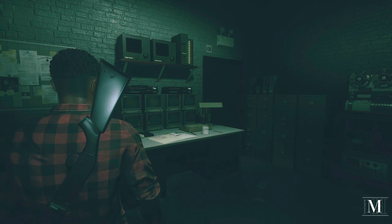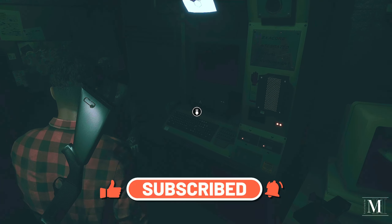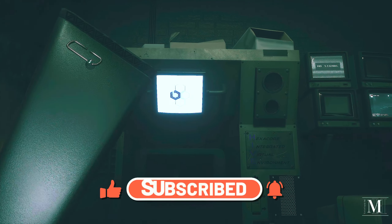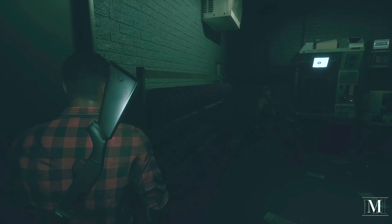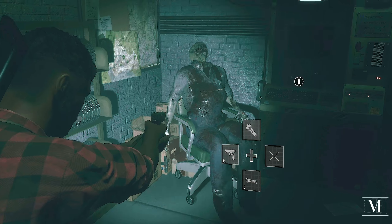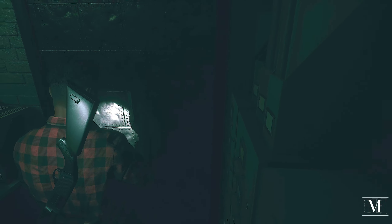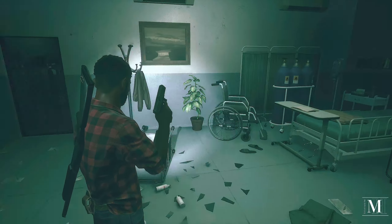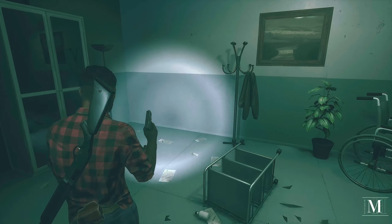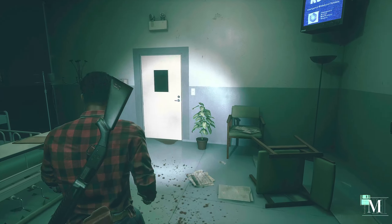Welcome back to some more Daymare 1998 gameplay. In the last episode we left it here - we actually found a save point, so these are save points now instead of the auto saves which come in the bottom right hand corner. We got an ID card off that guy there who's happily sitting in his chair. Let's head back out here because this was a secret room in room 10. There was a little cut in the last episode because I hadn't got a clue where this room was, but managed to find it.